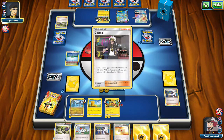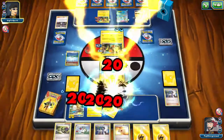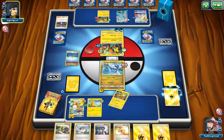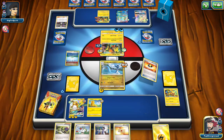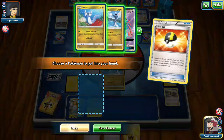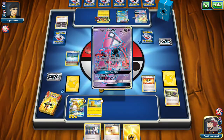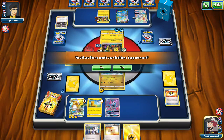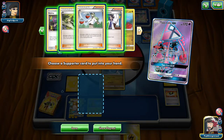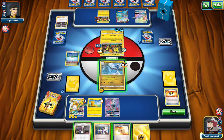Raichu can survive another turn. I can Dragon's Wish this turn to get more energies down. I'm not going to play a supporter this turn — I'm just going to Ultra Ball away these guys. That's why — there are two Raichus prized! That's why we're struggling here. Two prized Raichus. We're going to grab a Guzma.